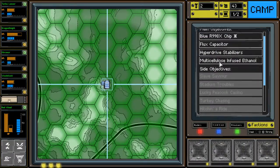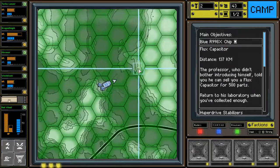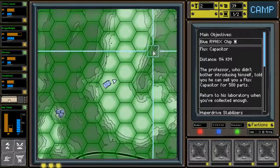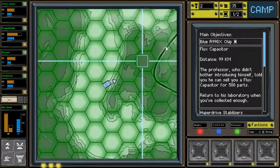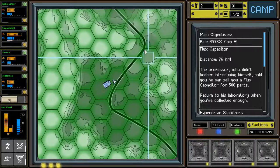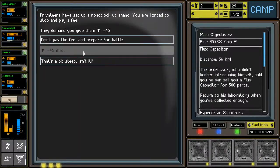Alright, so which one do we want to work on? We already got the blue chip. We can go for flux capacitor or hyperdrive stabilizers — we're going to go flux capacitor. We were able to get Woodstock, which is a huge pickup for us, and finding the little vehicle too. I did say I was going to switch the weapons out, but we'll do that maybe next camp.